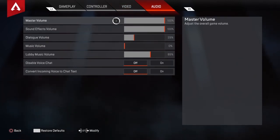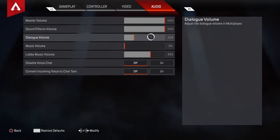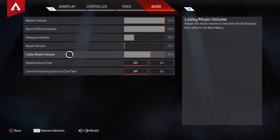This is all preference, but I keep my master volume at 100. Sound effects volume at 100 — I don't really like hearing them talk but I have it on so I can hear Wraith when she does her call outs. I don't like music at all in the game so I keep that off. Lobby music — sometimes I'll have this turned off, sometimes I'll turn it on, it just depends on if I want to hear something while I'm in the lobby.